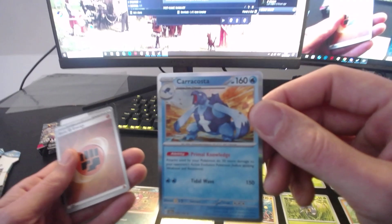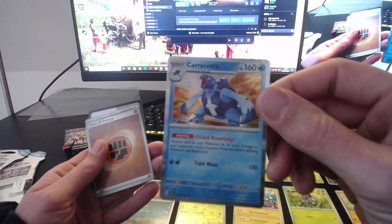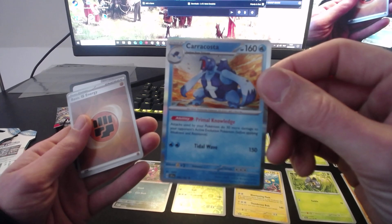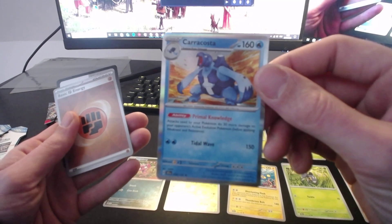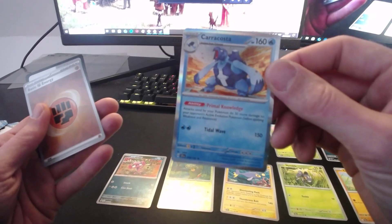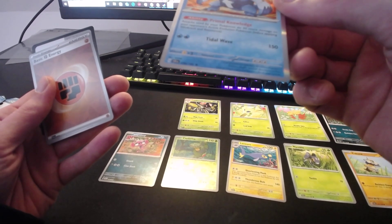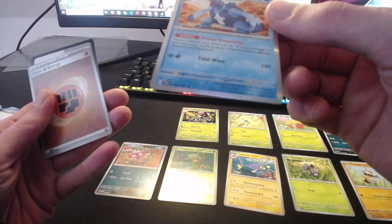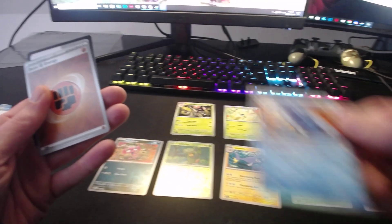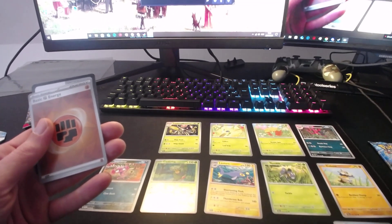You guys probably saw this one. There's a guy that was trying to put together a massive binder — I forgot the name, of course. He's got, like, the Vault — one of one, massive 1000-card binder or something. He's trying to get all the Pokémon from all the series, and he was just looking for this one. This is series six or five, perhaps. Caracosta. I'm actually happy about that one because it's such a coincidence — I was just watching that video.